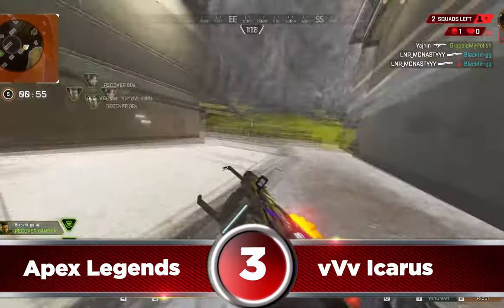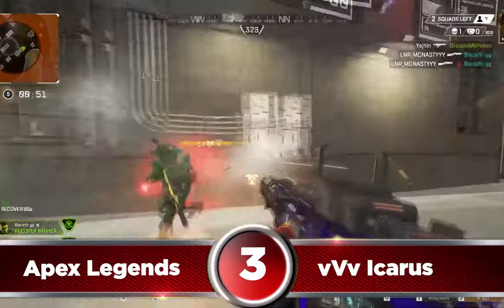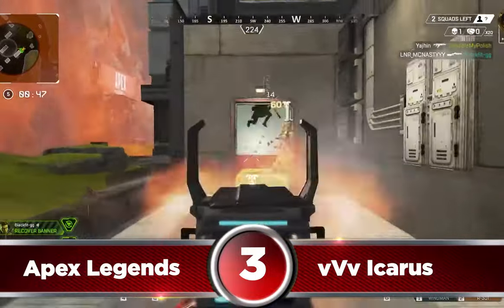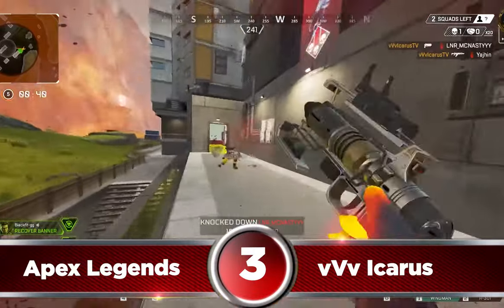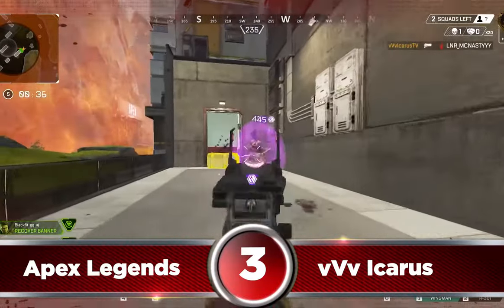His second teammate gets knocked and he decides to push the enemies while they're still damaged. His gunfight skills and strafing keeps him alive while pouring out damage on both enemies. After he secures both knocks, he realizes his first had gold armor so he goes and stops a revive for the win.